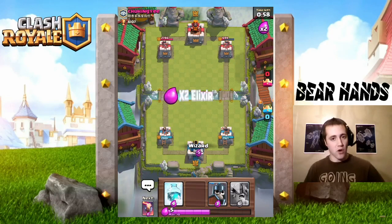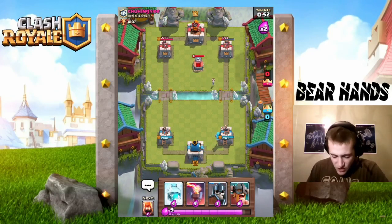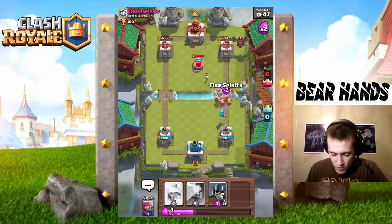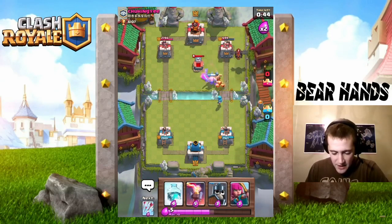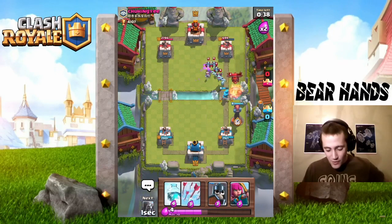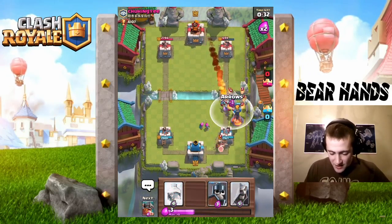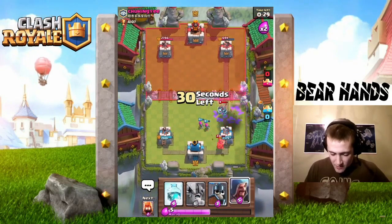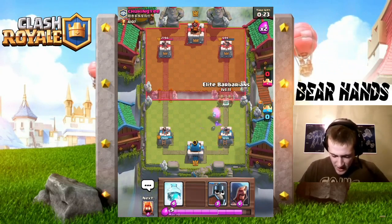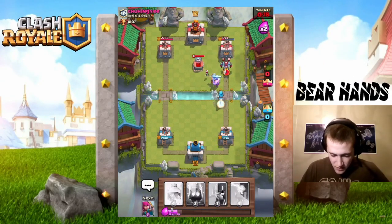I throw my Wizard down in the back to get his Fireball out. He skips — now what do you do against the Tombstone? I rush in with Fire Spirits but they all jump into the Lava Hound — horrible timing. I get my Archers over and when the Hound pops I Fireball. That was an odd set of Arrows on his part. I soak a little damage and put down Elite Barbarians.